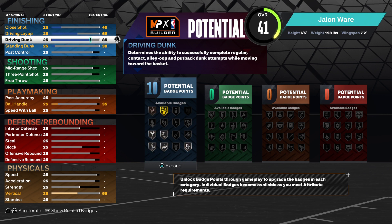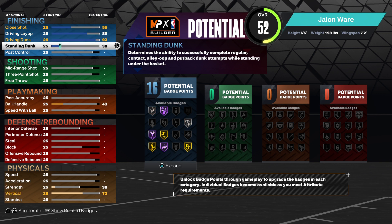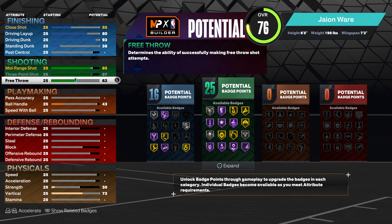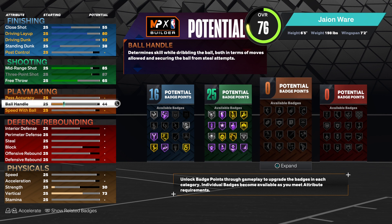First thing we're going to do is give them a 93 dunk and an 80 layup. Next, we're going to give them an 85 for your midrange and an 87 three pointer. We're going to give them a 65 free throw.